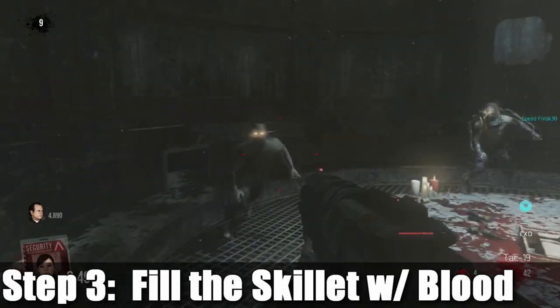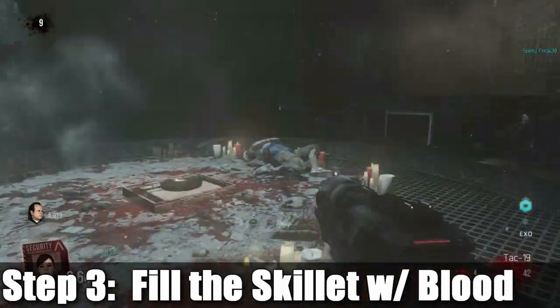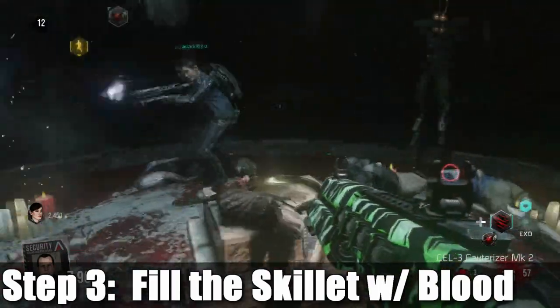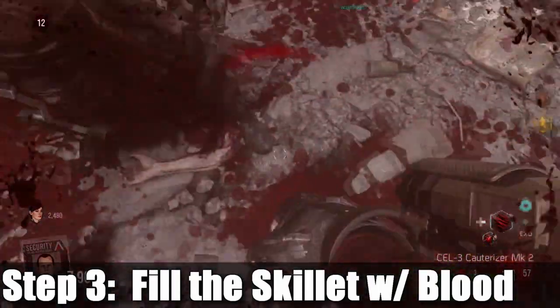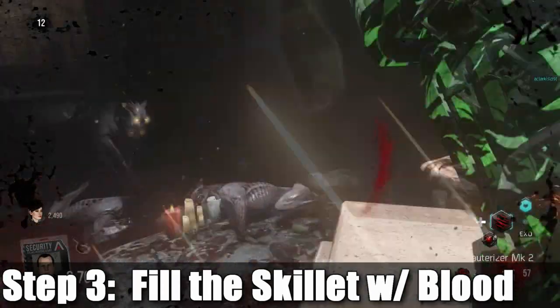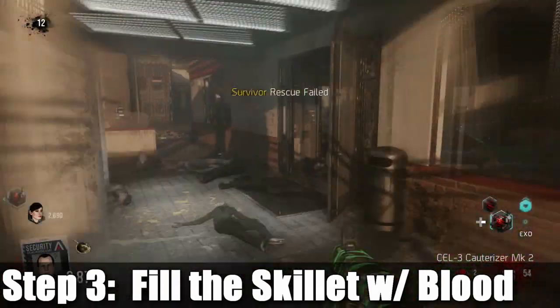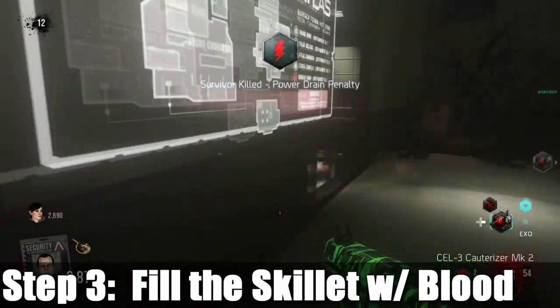Then you're gonna have to kill a bunch of zombies here, because you gotta fill that skillet with zombie blood. Just spend a few rounds down here killing as many zombies as possible. I would definitely recommend getting the cauterizer out of the box and getting contact grenades — that will help you a lot. You'll know it's done when the podium lifts up and you can pick up the skillet.